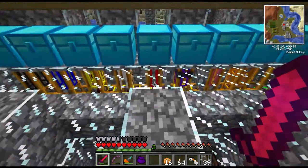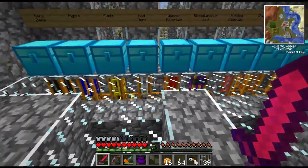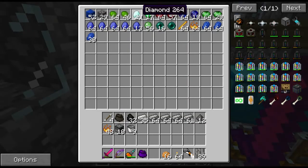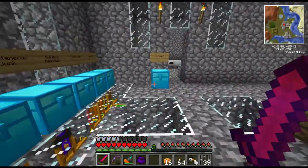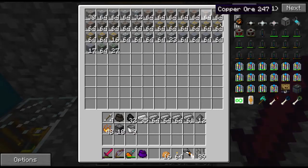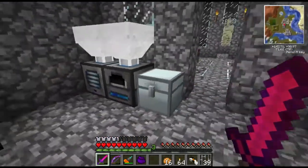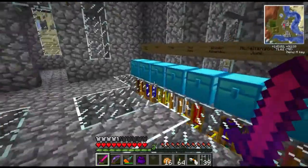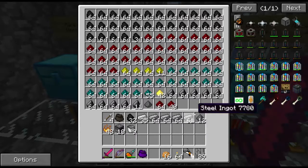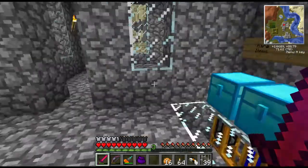One more thing before I get into the making of the boilers and whatnot. I just wanted to show you guys this in the rare items chest. My quarry has finally hit the diamond level, so we're starting to get quite a few diamonds. We've got lots of gems and stuff. And you can see why I actually started to upgrade - lots of ores. And I'm smelting them down as fast as they're coming in. The ores chest is just about full, so it's kind of ridiculous. So anyway, let's get back to the build.